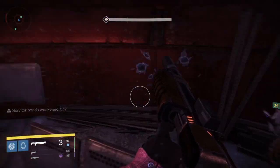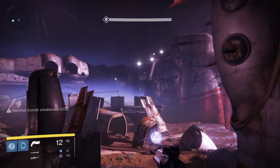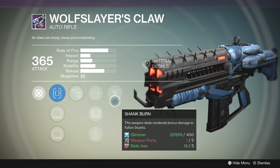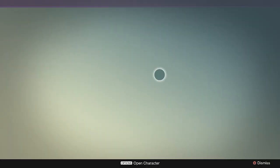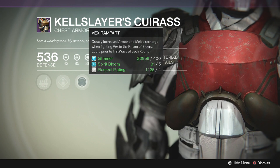Prison of Elders has two major glaring issues. The first issue is that the rewards are just pointless. Minus the chest and the chance of getting an exotic, all the other rewards are just awful. Essentially, every weapon is missing a second perk. This week's weapon is the Wolf Slayer's Claw, and it has Shankburn. I can't think of any instance in Destiny where we need Shankburn — they have solar shields, but it's not solar damage. It's essentially missing the second perk. Someone can get a Queen's auto-rifle and re-roll it into something a lot better than that.